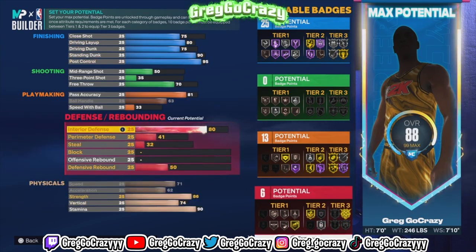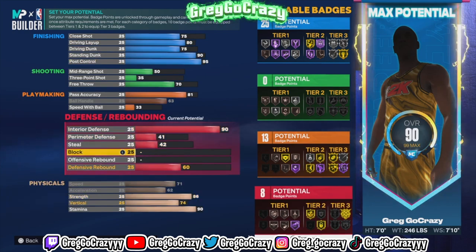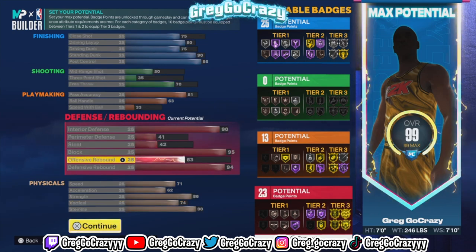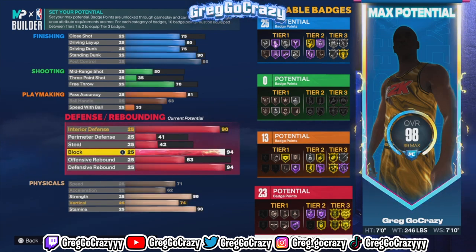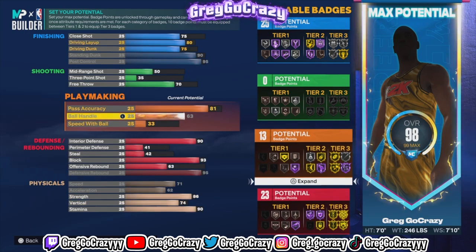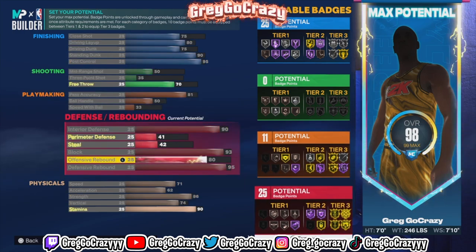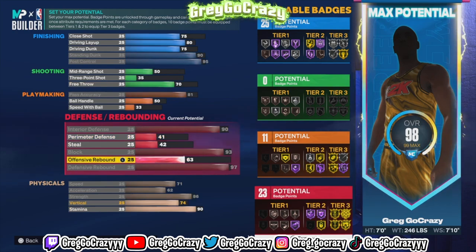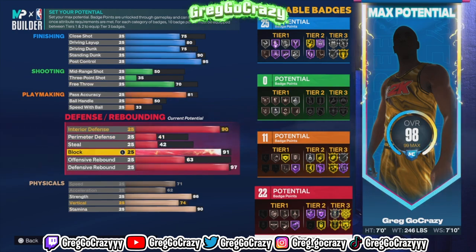I maxed out speed, maxed out acceleration, put stamina at 90, and put vertical in the 74-75 range so he can at least jump to get a rebound. I also put strength up there so when he sets those big body screens, the guard's going to get stuck unless their Pick Dodger is at least silver to gold. Gold Brick Wall versus gold Pick Dodger — most likely Brick Wall wins because of the strength.